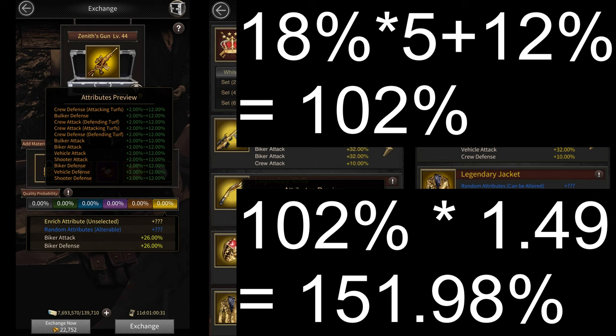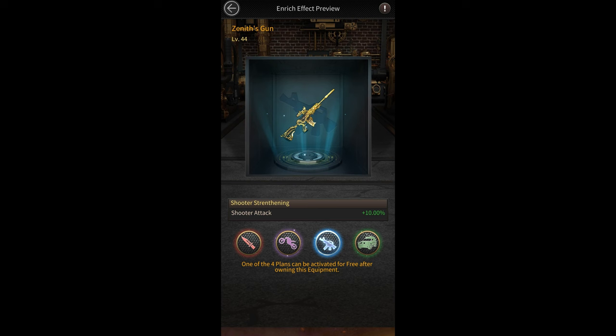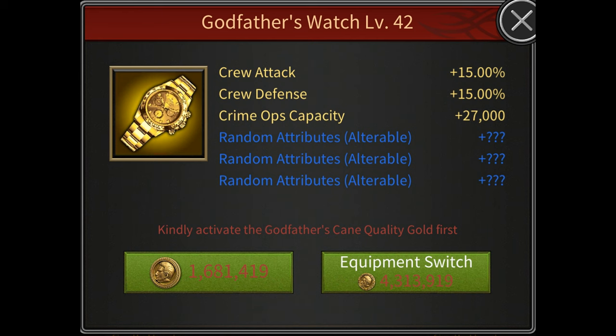that number goes up to 151.98%. Then there's the enrichment buff. Since you're using the zenith's gun you only get 10% from enrichment instead of 15%. Then you have the godfather's watch which gives you 15% as its basic attribute.